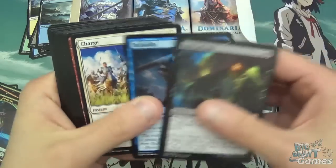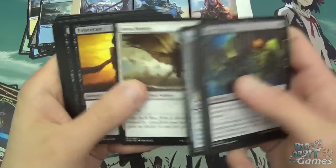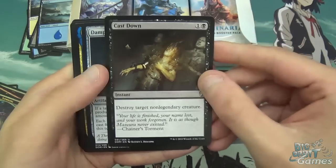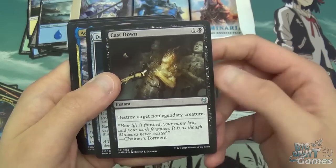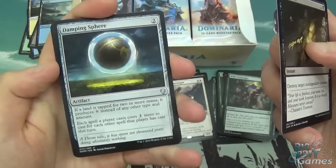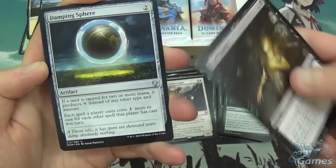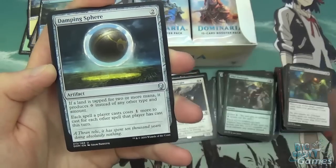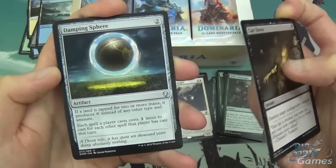Soul Salvage, Befuddle, Charge, Bloodstone Goblin, Llanowar Envoy, Deep Freeze, Sparring Construct, Aven Sentry, Eviscerate, and onto Uncommons. We've got Cast Down, which is just going to be probably the solid removal of the set, even though there's a lot of legendary creatures this won't work on — but it works on everything else. Then we've got Damping Sphere, another one that might see quite a lot of play, especially in Modern against Tron. If a land is tapped for two or more mana, it produces colourless instead, and each spell that player casts costs one more for each other spell they've cast this turn. So it's going to be a good tech card.